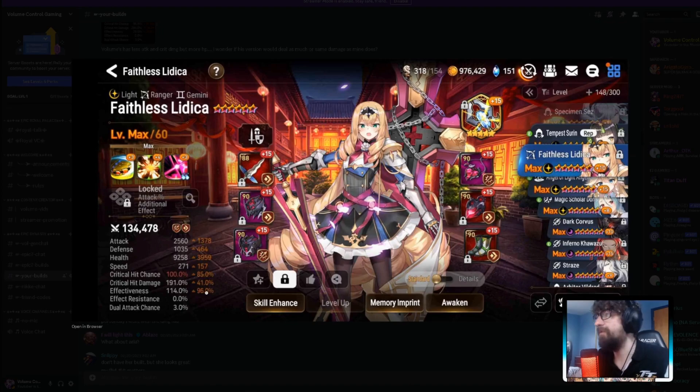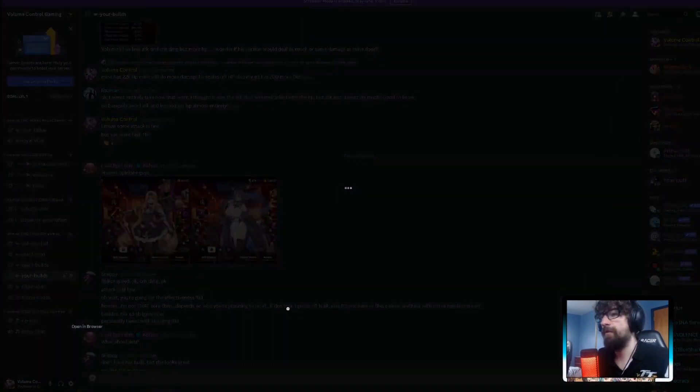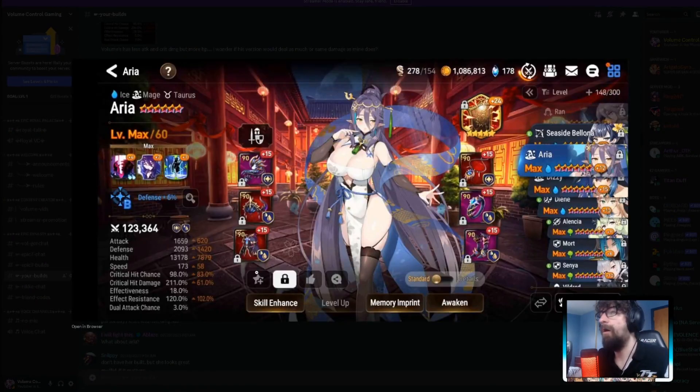Flitica on an effectiveness build with Guiding Lights — 114 effectiveness is pretty good for that speed. She can also do damage, but pick your build and your poison. If I ever get this unit I think I'd go damage build because it'd be more fun, but this effectiveness build is still pretty good.